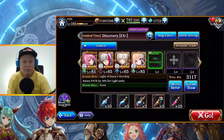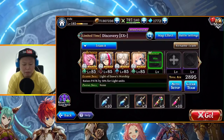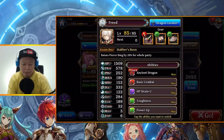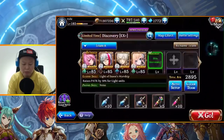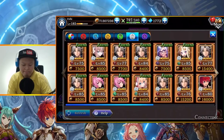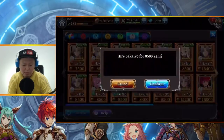Okay, so for the mono light run, I will use Suzuka as my own leader, and then Ryle to get some additional damage, Frith, Carol, and a Suzuka friend. Alright, this one will do, let's go.